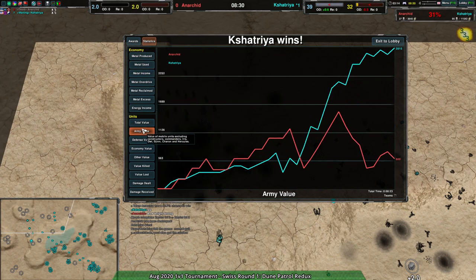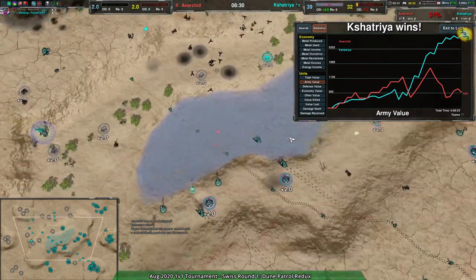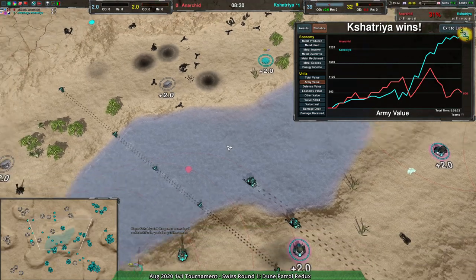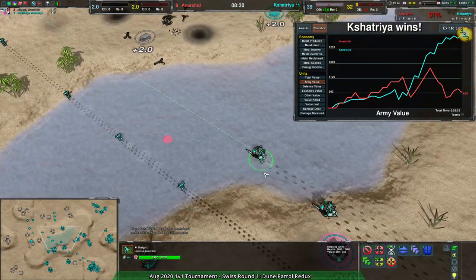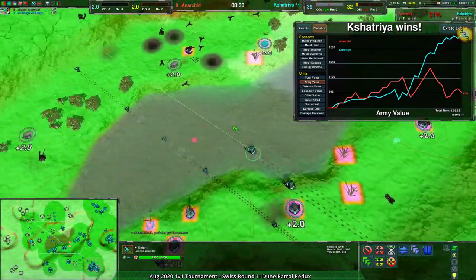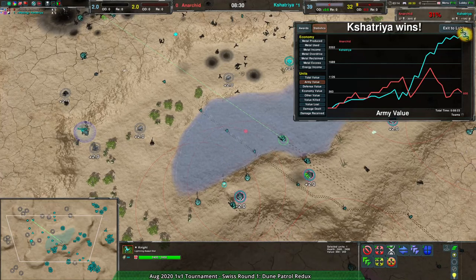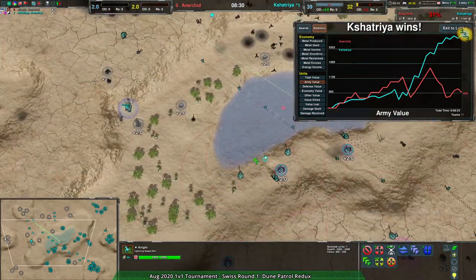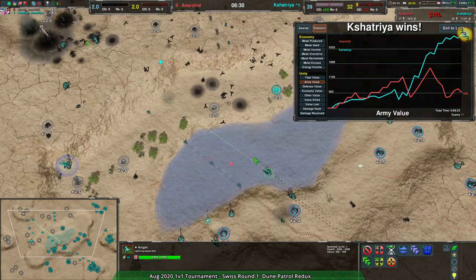This was a bit more of an even game, but Kashatria ran away with it after that raid across the central lake. It looks like the central lake definitely works for cloaky bots in general. It's much more friendly now — that was the whole point of this version of the map, to make the center lake less hovercraft and amphibious only.